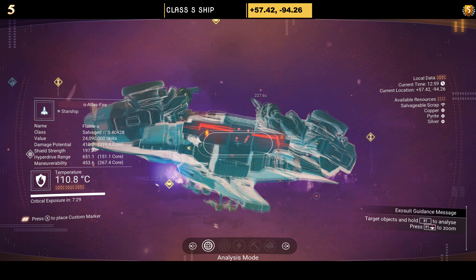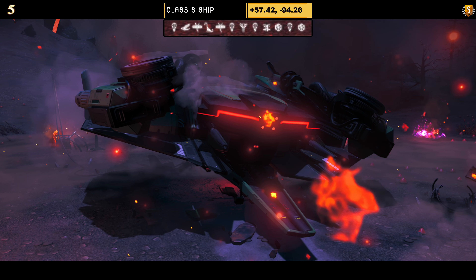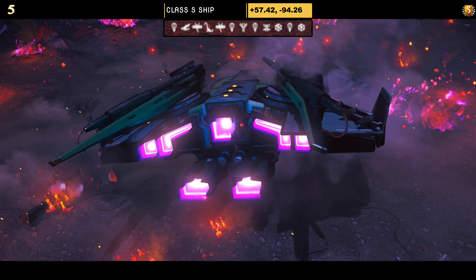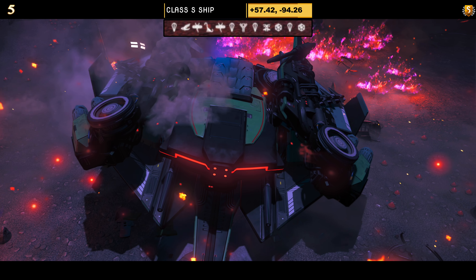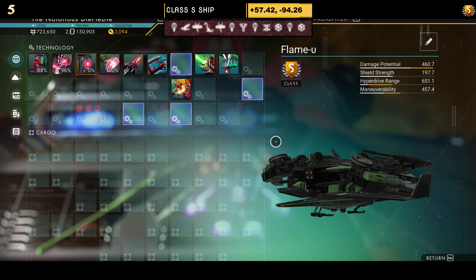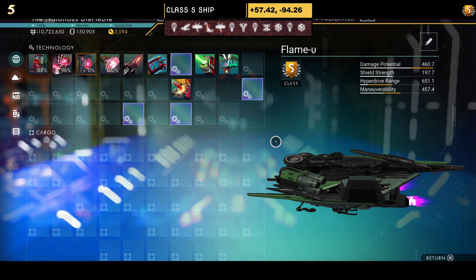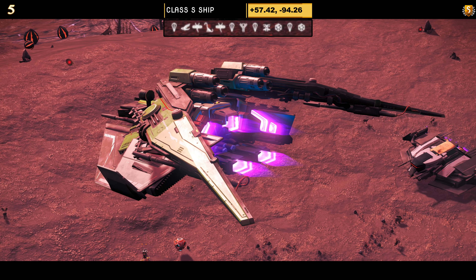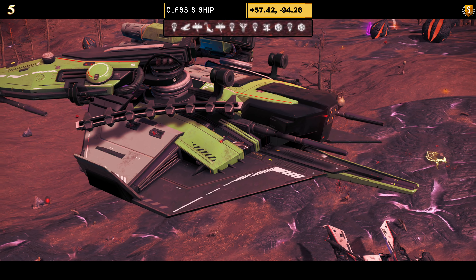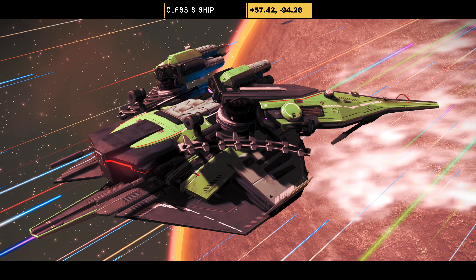Ship number five. This one is another Class S ship. Colour scheme is a teal and green dragonfly — it does have the skinny wings. As for supercharged slots, we can see all four right from the get-go, but none of them are stacked. In the air it looks as you'd expect for a dragonfly. That green does stand out — I'm not a green fan, but I know many of you are. Lovely wingtips too.